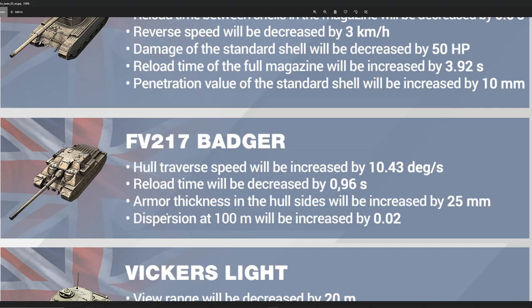The armor thickness on the hull sides will be increased by 25 millimeters. I do want to point out that when the game says hull sides, they're kind of being a little deceiving here. The actual superstructure — you can see my mouse going over — this whole top part is not getting increased. It's the lower part, but that's fine with me, because the track wheel is still getting thicker, and that is one of the biggest weaknesses of the Badger — the fact that you can very easily track it and penetrate it in the track wheel. So the Badger's not only getting a harder track wheel to penetrate, but it's going to be able to turn faster, making it harder to hit that track wheel to begin with.